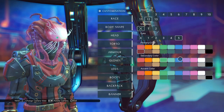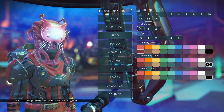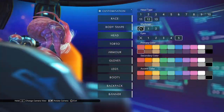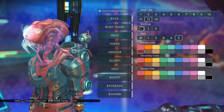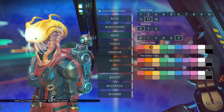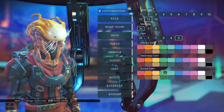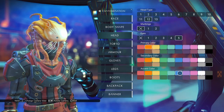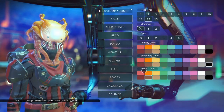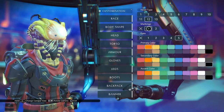The secondary color sets the color of the eyes — that's true in almost all of the visages we've seen. Here on marking zero, almost the entire head is the primary color, and on most of these the accent color doesn't do anything on setting zero. I suspect those will come out when we switch to markings one.